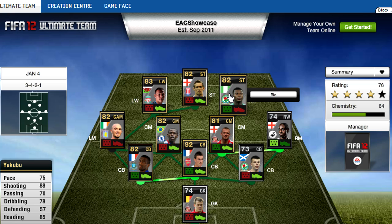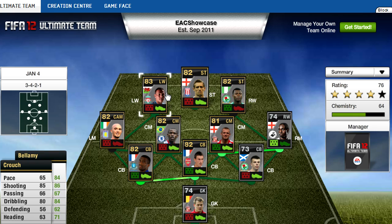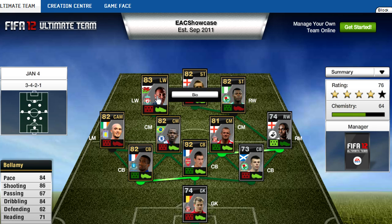And then you've got Yakuba up front with Crouch and Bellamy. Let's go with Yakuba first — shooting 88, 75 pace, 70 passing, 78 dribbling, and 85 heading. It's just really good — really good in his match this week, and I'm not surprised to see him in form. A definite deserved player. And then we'll go to Crouch. I don't really like Crouch in this game, but 65 pace, 85 shooting, 80 dribbling, and 63 heading. For how tall he is, I thought his heading would be higher. I wouldn't really want to get him out of all these in forms anyway.